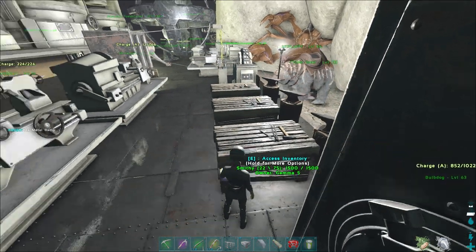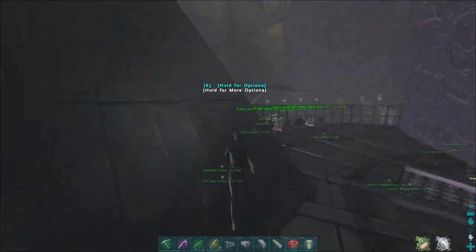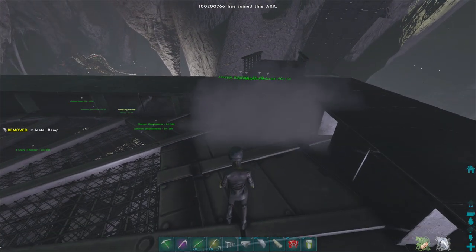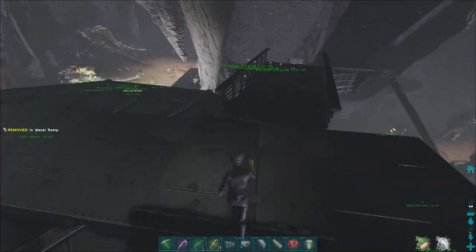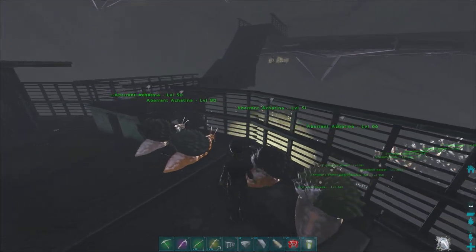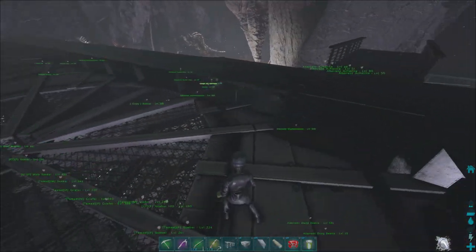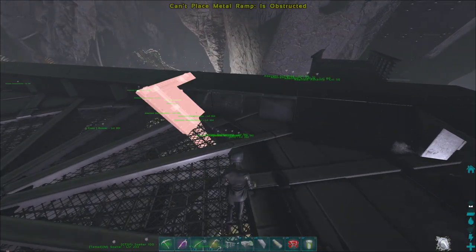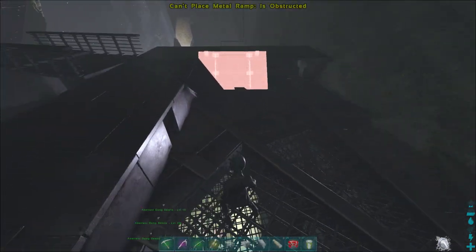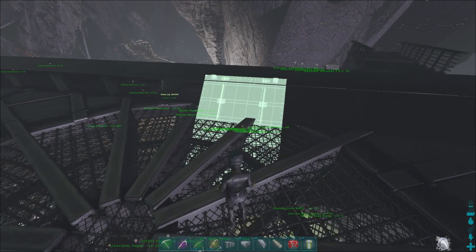We've got some ramps here. Let's toss these on the back side — I think that's kind of going to be my way of not using foundations. Does that look ugly from below? Kind of. But since it looks so bad back here anyway, you might not even notice. I'll just do this instead of trying to line up the foundations.